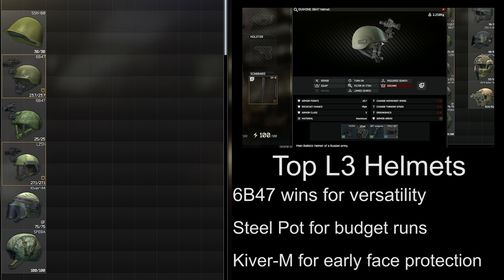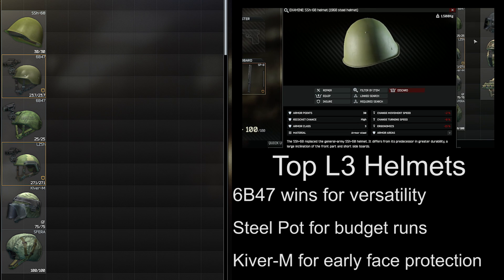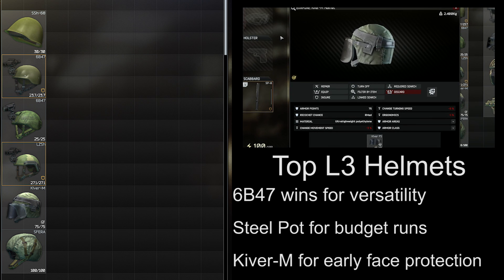For my top recommendations on a level 3 helmet, the 6B47 is the best for general usage and for its versatility. The Steel Pot is a good choice when you're on a budget, and the Kiver can be quite useful against lower geared players, but generally only in the early stages of a wipe.